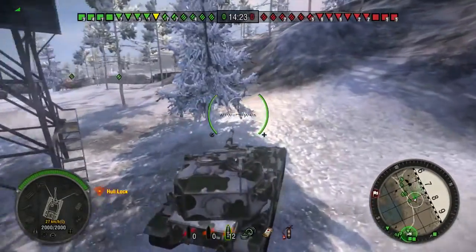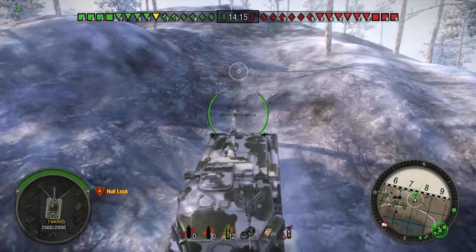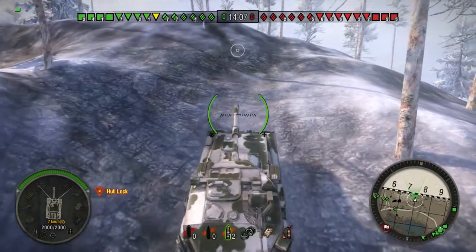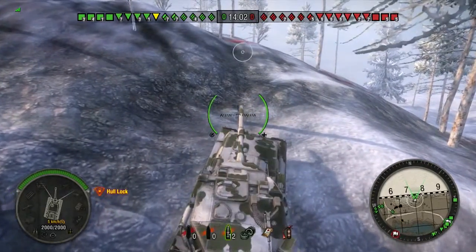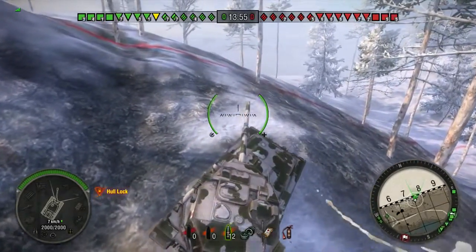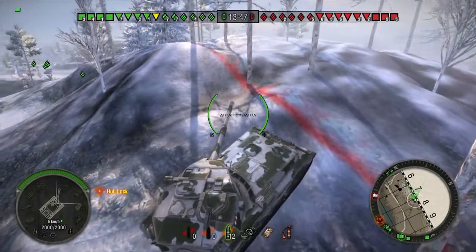Remember — trees do give you camo, but trees are only defined as camo if somebody's looking from a mountainside down to you. They don't block somebody that's directly in front of you. So just remember, if you're behind a tree, it doesn't work as regular camo. Now let me get up here without Rory's help — earlier today I was having a difficult time getting up here. Memorize how I'm getting up here, because there's no other way of doing this.